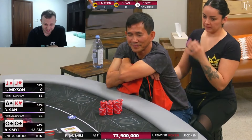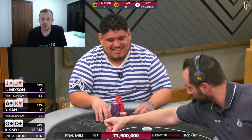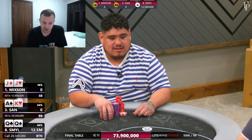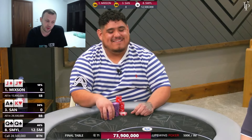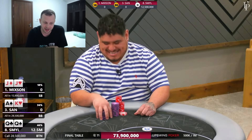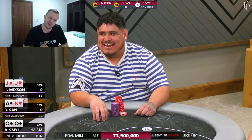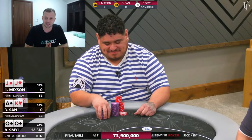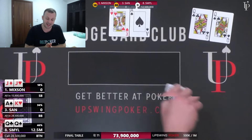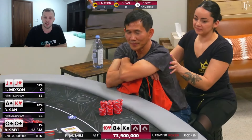San got lucky hitting his king, scooped the pot, and went on to win the whole tournament for $122,000 USD. Mixon got third for $58,000, and Smill ended up in second place with $74,000. Anyway guys, if you liked this video, smash that like button, subscribe, and comment to let me know if you like this type of content. See you on the next one — take care everybody!